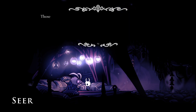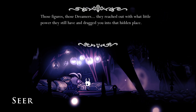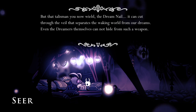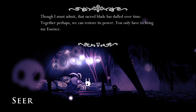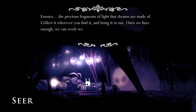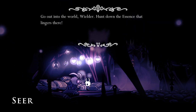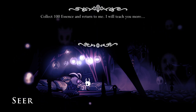'You've returned. Welcome back to the waking world. Those figures — those dreamers — they reached out with what little power they still have and dragged you into that hidden place. But that talisman you now wield, the Dream Nail, it can cut through the veil that separates the waking world from our dreams. Even the dreamers themselves cannot hide from such a weapon. Though the sacred blade has dulled over time. Together, perhaps, we can restore its power. You only have to bring the essence — the precious fragments of light that dreams are made of. Collect it wherever you find it and bring it to me. Collect a hundred essence and return to me. I will teach you more.'